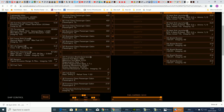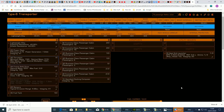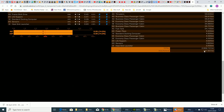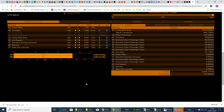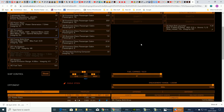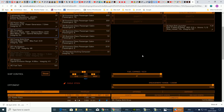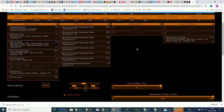Starting at the beginner end: this ship costs about three million, so you'll need around three and a half million in the bank to cover insurance. As a starter, stay in the starter system — go to Droney, help the police at the high resource extraction site, shoot the bad guys, and you'll earn about one to two million an hour depending on RNG. After a few hours you'll have enough to buy and fit out a T6.